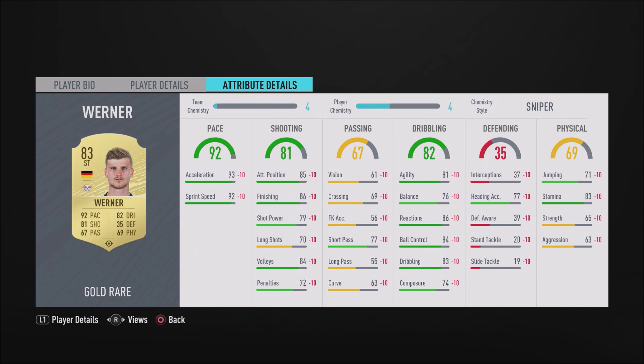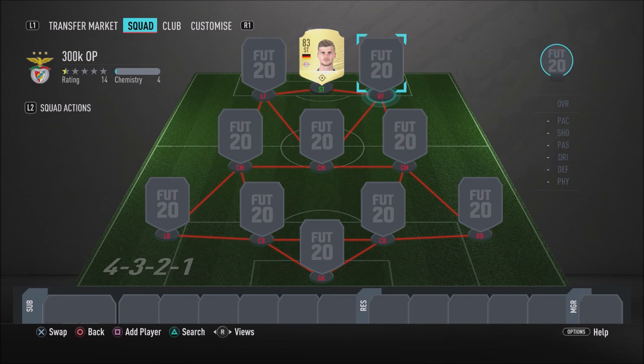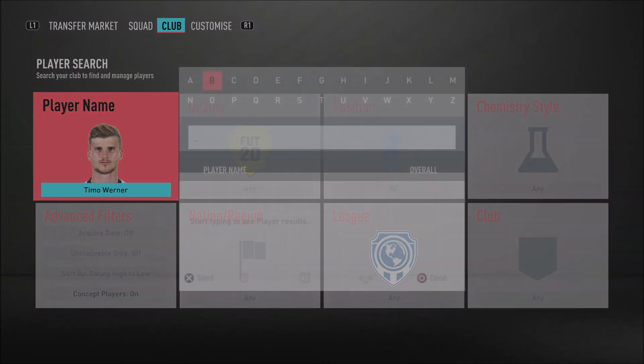Not only is Werner pacey, he's very clinical, he's sweaty, and he's actually good at dribbling as well. His dribbling just feels so overpowered in-game - he can turn quickly and move around quickly. He's very clinical. An 83-rated card that plays like an 87. He does have 4-star weak foot - maybe a small downside is only 3-star skill moves, but he still plays amazing. He is that overpowered - clinical and fast. A very insane, cheap card to use in FIFA 20.